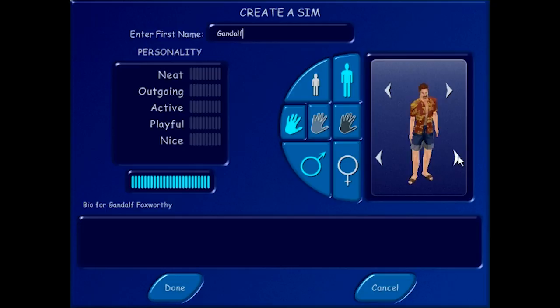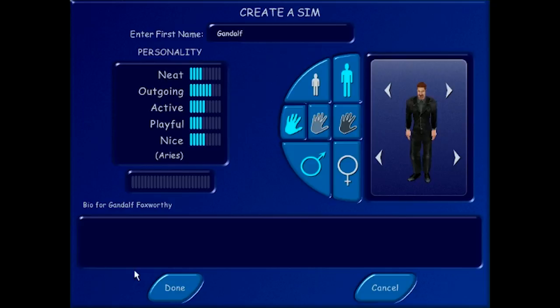I think I remember the money cheat. I know it's rosebud, but there's something else you can do to make it give you more money. Is that a suit? I can't even tell if that's a suit or some sort of gimp suit. Anyway, let's make him neat. He's gonna be outgoing to be a celebrity, because I want him to be a celebrity. Make him nice. Alright, so we've got Gandalf.